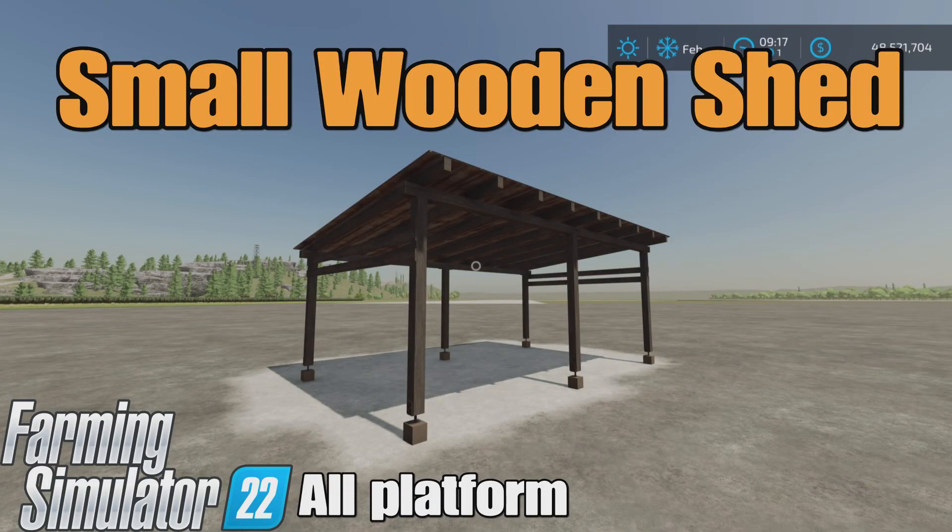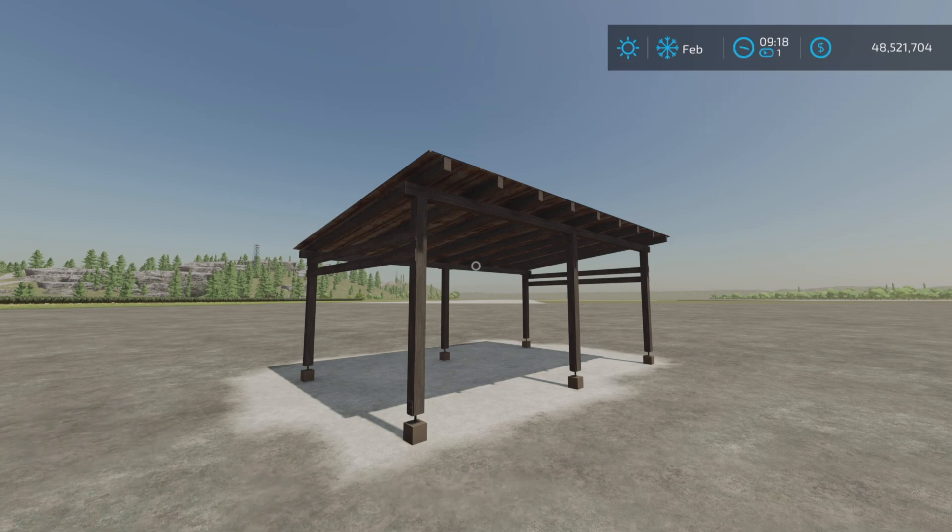Loony Farm Guy here, and this is Small Wooden Shed by Young Cynic on Farming Simulator 22. It's for all platforms — PC, Mac, and Console. I'm on PS5 here on the Rock Crawl map for this demonstration of this small shed.